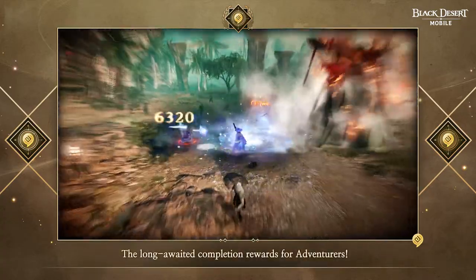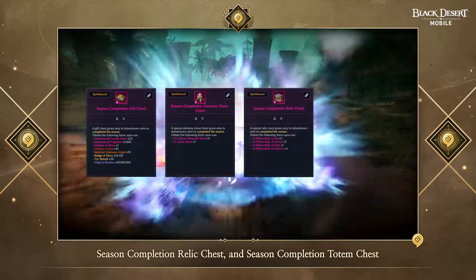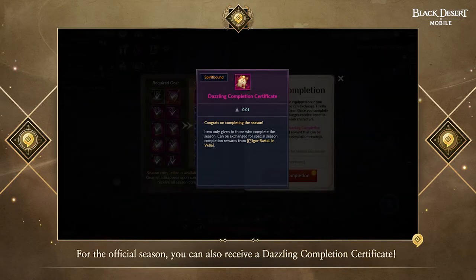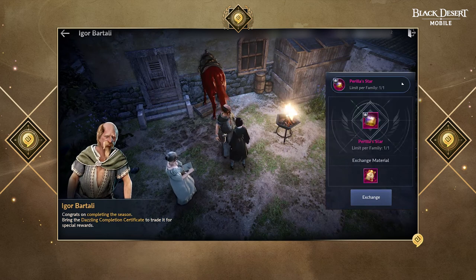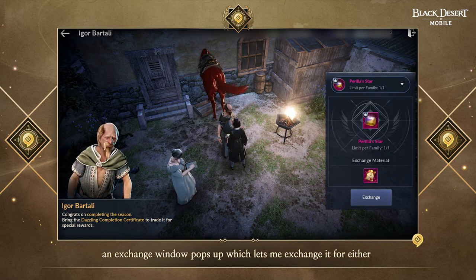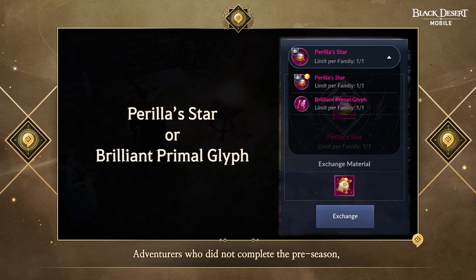Now for the long-awaited completion rewards. The Season Completion Gift Chest, Season Completion Alchemy Stone Chest, Season Completion Relic Chest, and Season Completion Totem Chest can be obtained the same way as in the preseason. For the official season, you can also receive a Dazzling Completion Certificate, which can be exchanged with Igor Batali in Velia for a special season completion reward — either a Perilla Star or a Brilliant Primal Glyph. Adventurers who already received the Perilla Star from the preseason can only exchange for the Brilliant Primal Glyph, while those who did not complete the preseason can still choose either item.